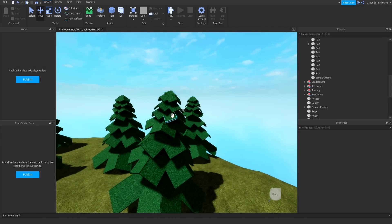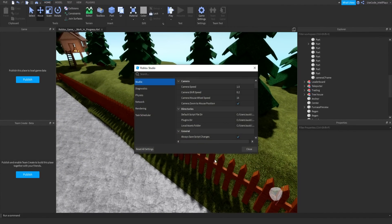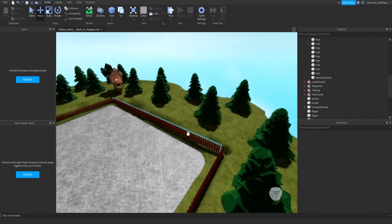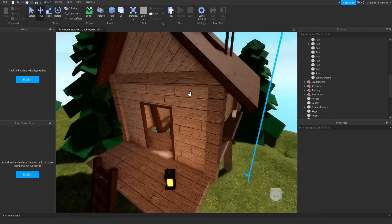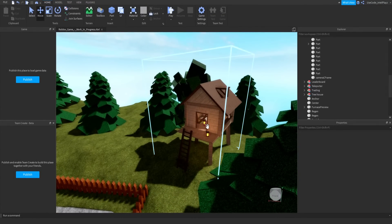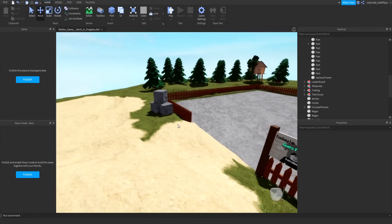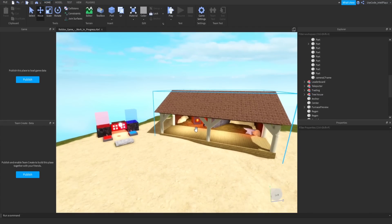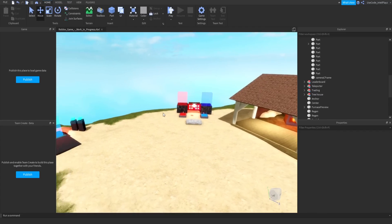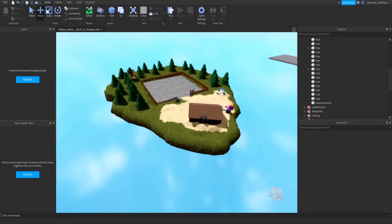Looking at what we need: there are definitely free-model pine trees, so we'll make our own. There are some fences, a little hut — it looks like just decoration, so that's up for negotiation. We have a 'Today's Top Miner' leaderboard, shops, and I'll have to ask how many shops he needs. There appears to be a trading platform, and some sort of teleporters as well.